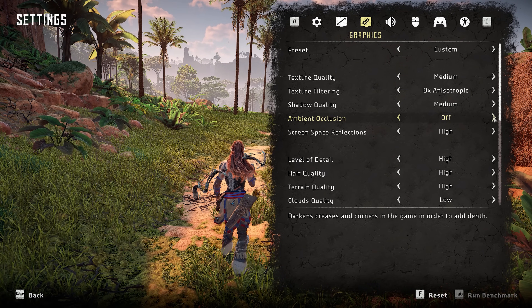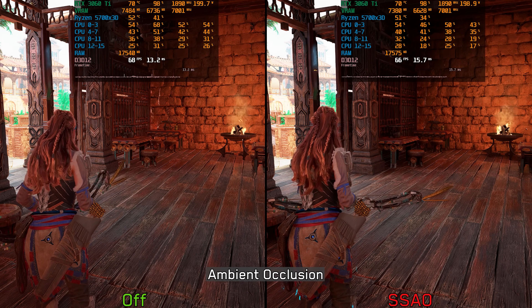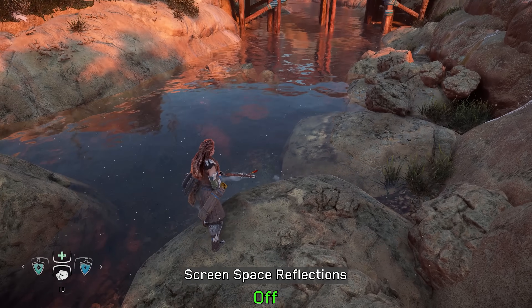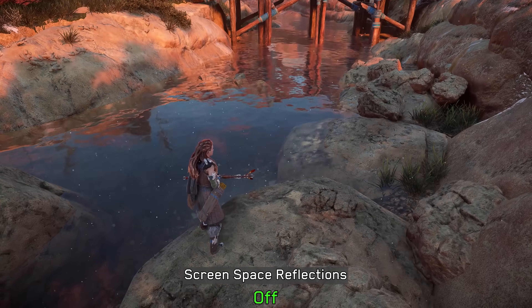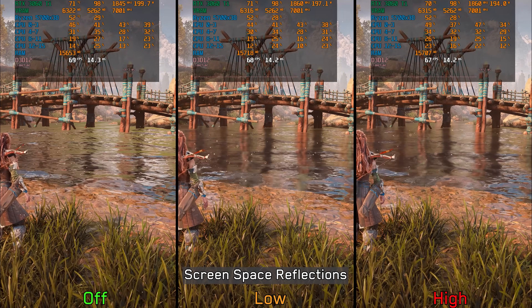For ambient occlusion, the game relies on SSAO (screen space ambient occlusion). AO plays a significant role in enhancing the game's visual presentation, and thankfully SSAO in this game is very cheap, costing only around 2–3%, so I recommend keeping it enabled. Moving on to screen space reflections — even when SSR is disabled, water surfaces still display some screen space reflections. Like SSAO, SSR has minimal performance impact, so I recommend keeping it at high.